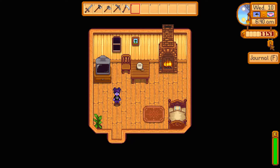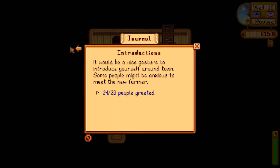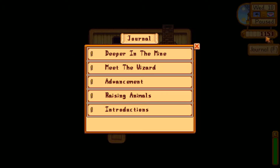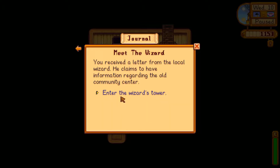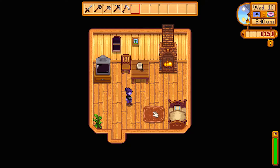Alright, so let's take stock here while we're inside. Look at that journal. Introductions — we're four away from all of them. Raising animals — we need to raise enough gold; we only have 1,000, we need 3 or 4,000, and buy a coop, and we have the wood and everything. Advancement — reach farming level 1, craft a scarecrow, so we need to create a scarecrow. And then we need to go meet the wizard and go deeper — reach level 40 in the mines. So there's our things we need to do.